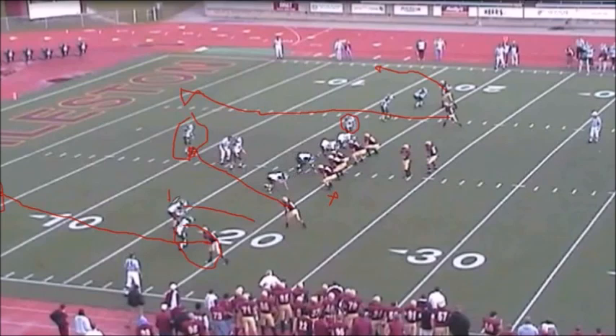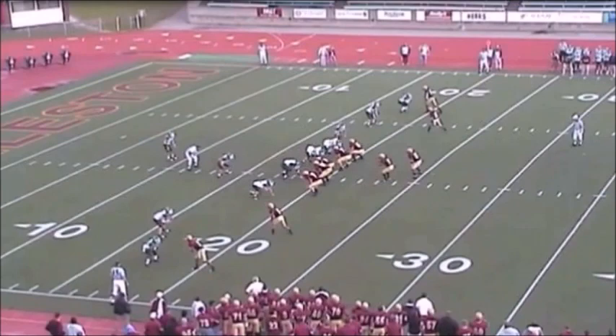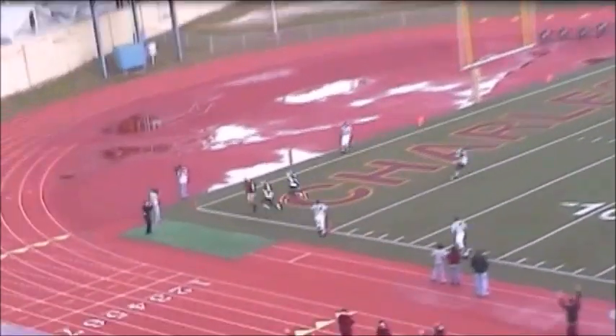The only thing he has to worry about — because they have six in the box and we have six blockers — the only one he can't handle if he blitzes is that outside backer. Now, if that outside backer comes, we have to make an adjustment. But in this case, the outside backer covers the slot like we anticipate, and we're going to throw the fade to the wide receiver. Nice move by the wideout, and he's wide open. Touchdown.